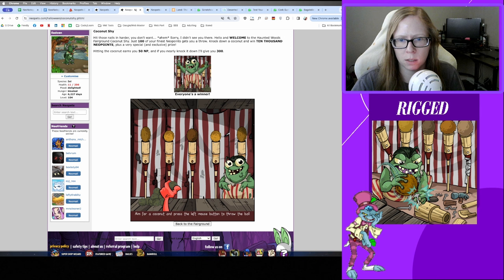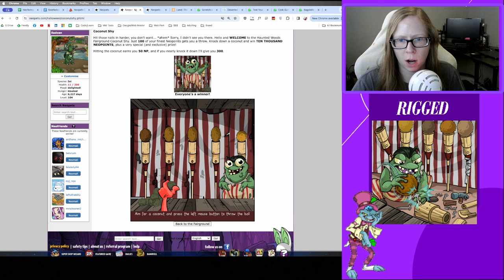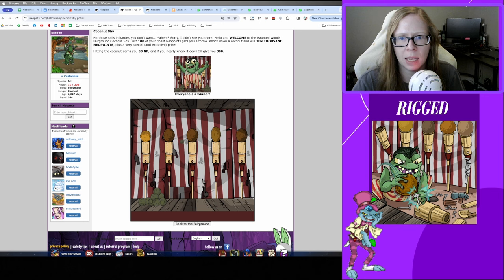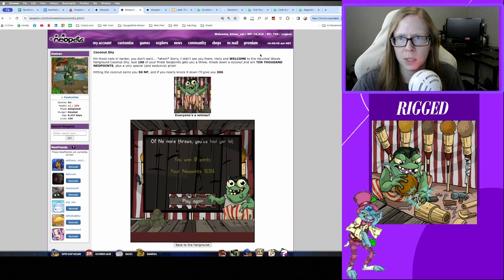This is why I think Coconut Shy is worth it — you have a higher chance of getting some cash back rather than straight-up throwing 2,000 Neopoints away. If you knock down a coconut you get a really high-value coconut you can resell generally for 600k up to 1.5 million Neopoints. You also get an avatar the first time you knock one down, so if you're an avatar hunter add this to your list. We started with 16,300 and ended with 16,300 — we broke even.